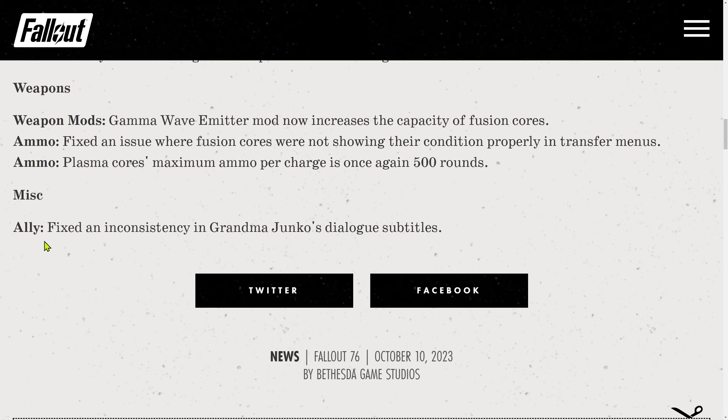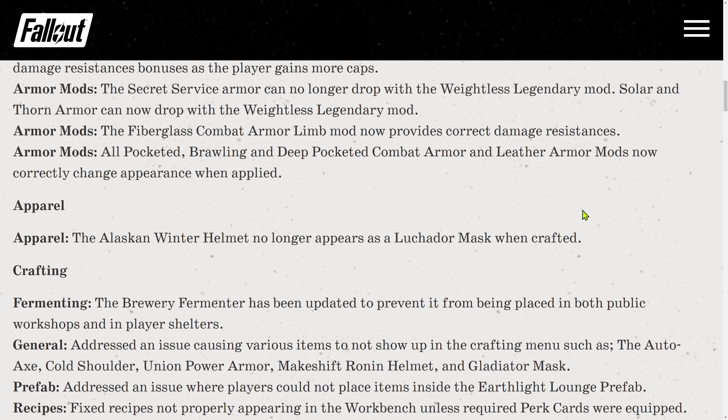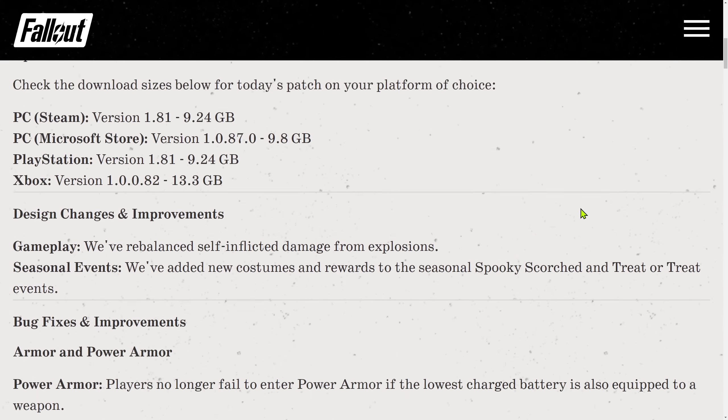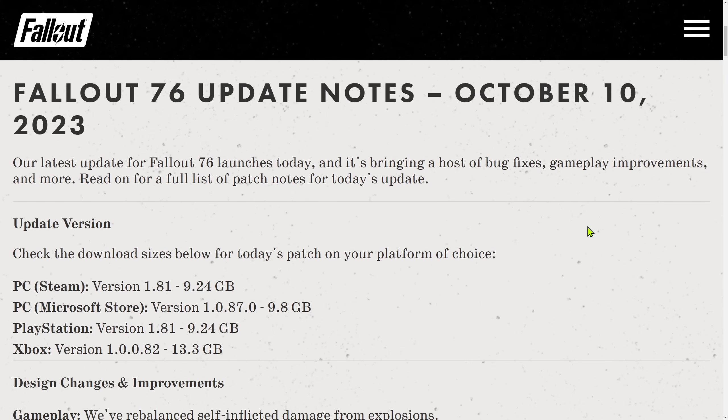Miscellaneous: fixed an inconsistency in Gramma Janko's dialogue subtitles. So those are the patch notes. No mention of Auto Axe and Union Power Armor plans not being available from Giuseppe — are those fixed too? We'll find out after the maintenance. For now, this is everything for this video. Thank you for watching — I wish you an amazing afternoon and see you in the next one.